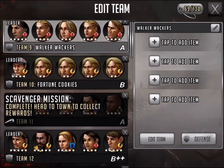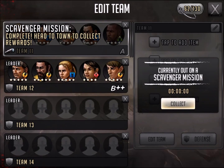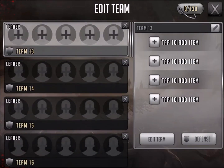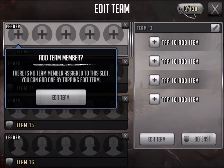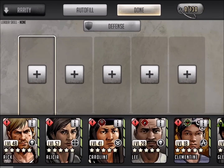One thing I noticed and hope doesn't change - I added a whole lot of additional teams. I haven't gone through and modified them all, but I added team 13. When I go to edit team 13, it goes back to the old interface.